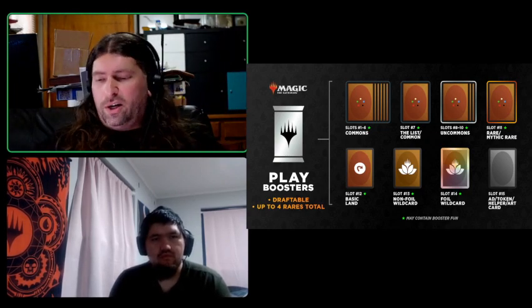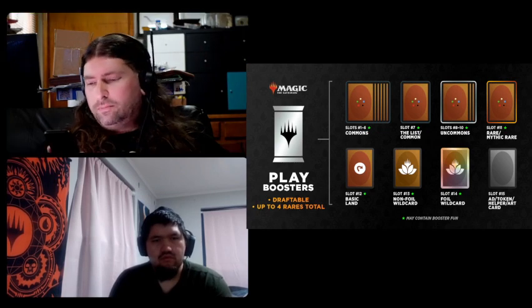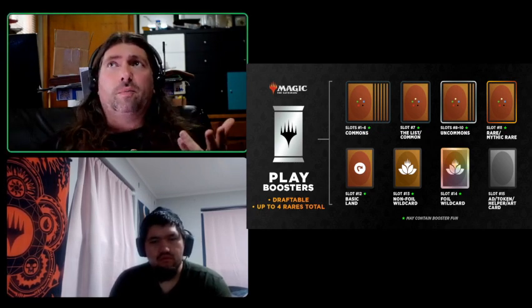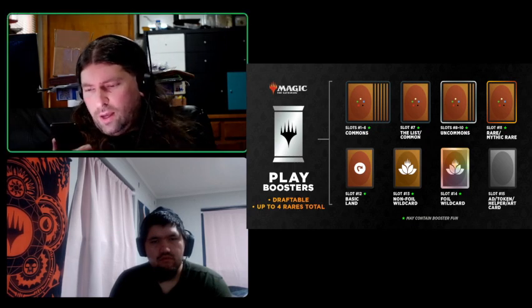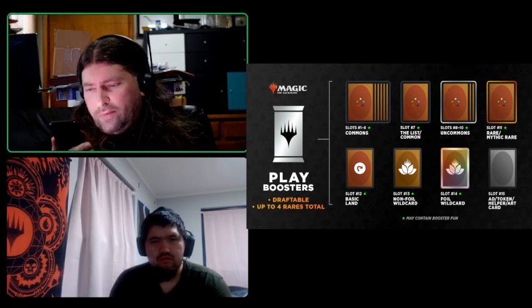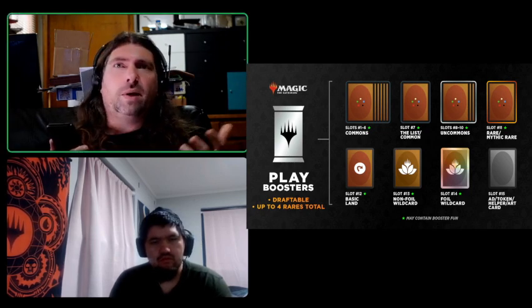On screen you can see what the play booster contains. The first six slots are common cards. The next slot is either a common or a card from the list. Slots 8 through 10 are your uncommons. Slot 11 is your rare or mythic.